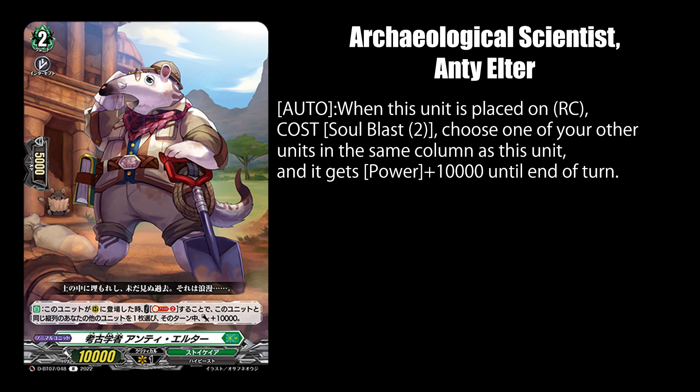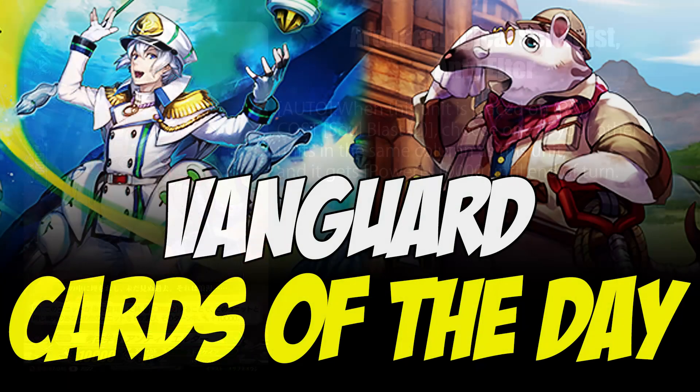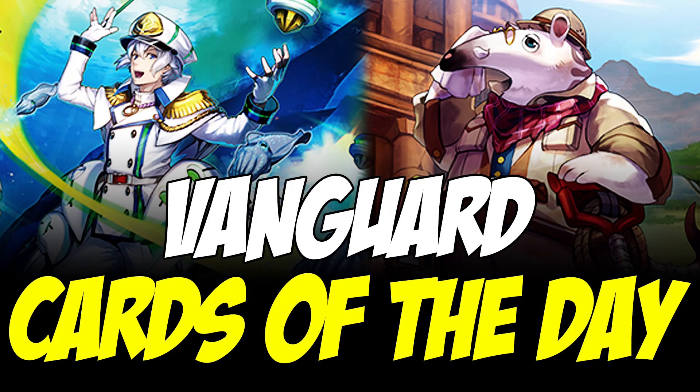Feels weird that Flagburg requires the aid of an archaeologist to give his troops more power. And that concludes today's cards of the day. Be sure to subscribe and let me know in the comments how you noticed that Anti-Elter's artwork features a small map-bearing animal.